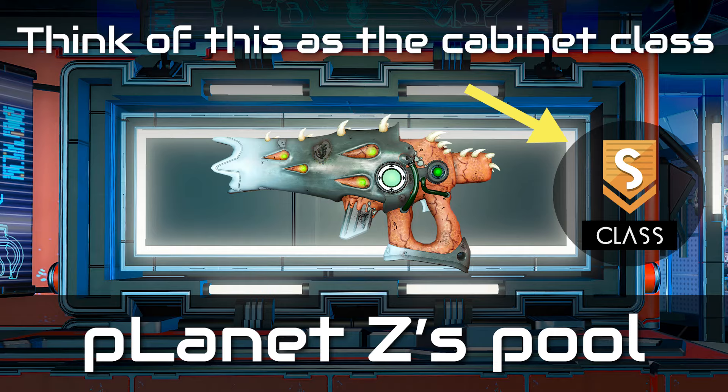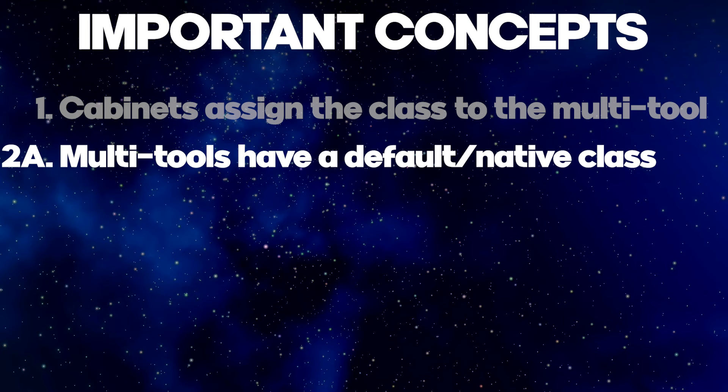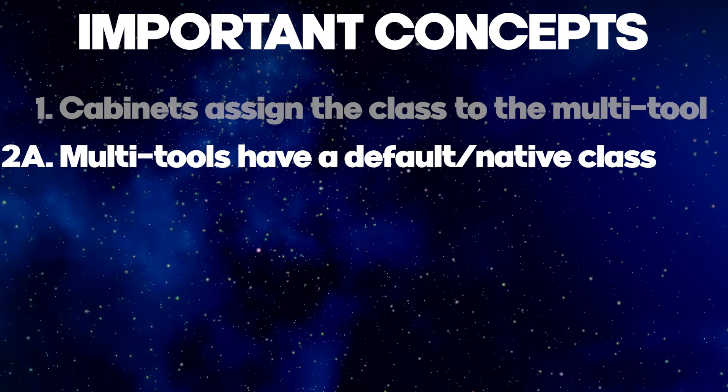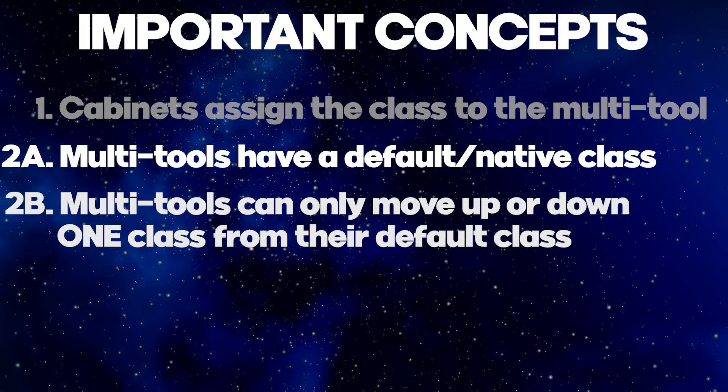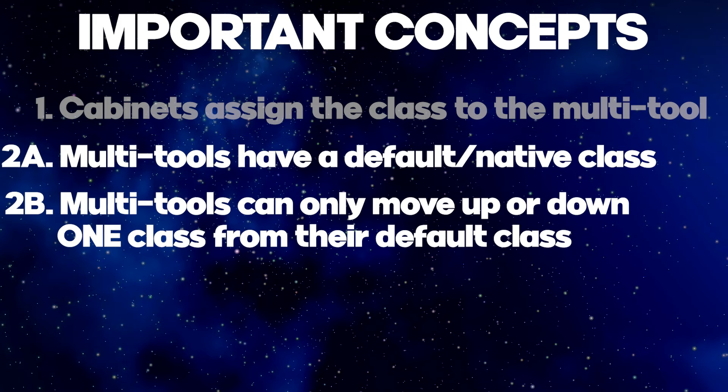The next concept is somewhat of a 2A and 2B. 2A would be that every multi-tool has a default class that can change depending on the cabinet it occupies — since multi-tools are the things that change, not the cabinet class, they have a native class. 2B would be that a multi-tool can only move up or down a class from its default or native class. Now if you're wondering how we know what the native class of a tool is, put a pin in that because all will be revealed shortly.